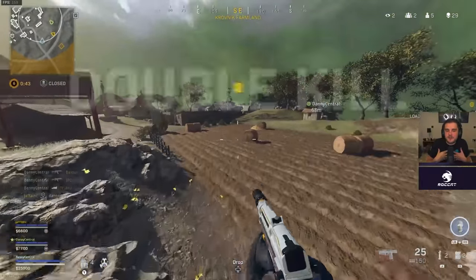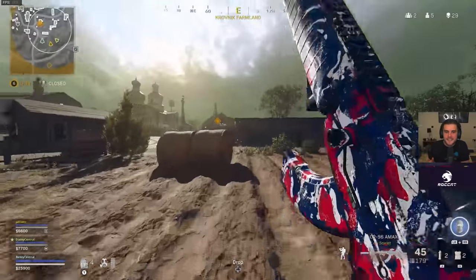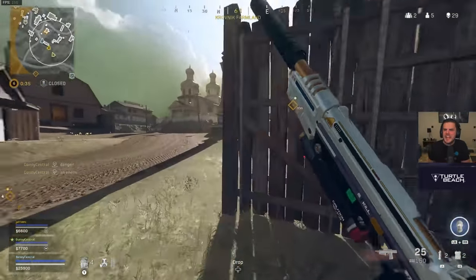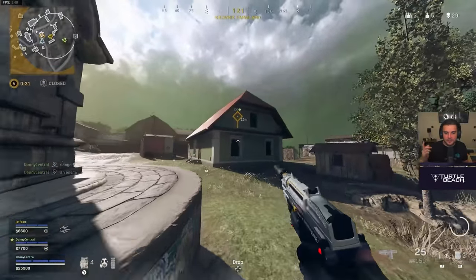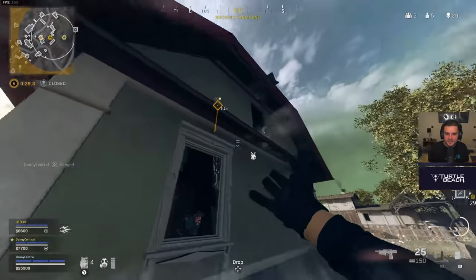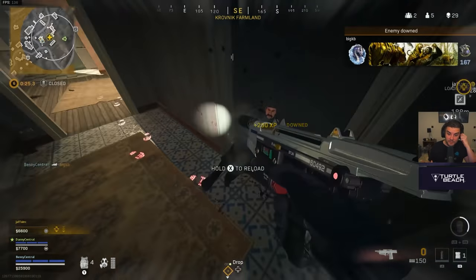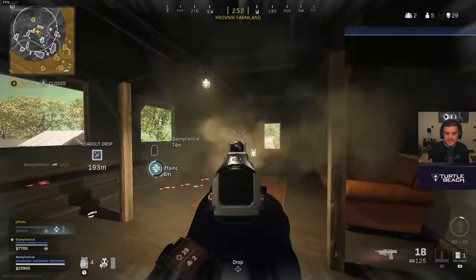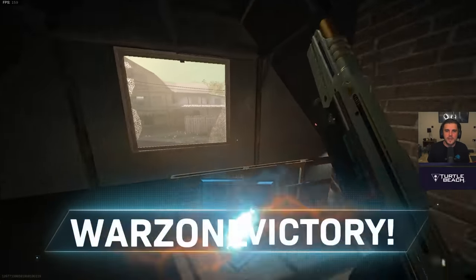We've got one final squad left to pick up the win, and this is always the nerve-wracking moment when you're on a gameplay with a brand new pistol. I'm thinking I cannot choke this win — 29 kills don't matter if we don't get it. I push over, throw stun grenades into the building, see the guy on the bottom floor stunned so he can't do anything, and take him out. There we have it — the win with the Amp 63.